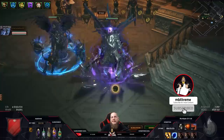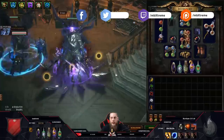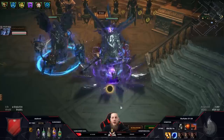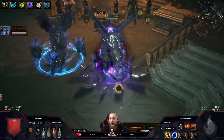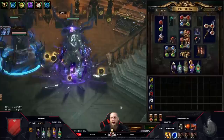Hey guys, welcome to a new video. Today I want to show you a build that I'm actually not a big fan of, and the reason is it's expensive as f. We're talking about Headhunter, Inspired Learnings, gear that is worth more than 300 exalts somewhere in that range. This is more of an information video.